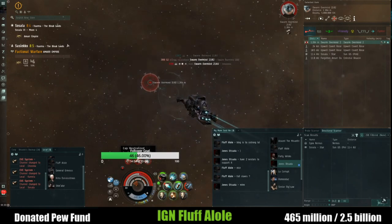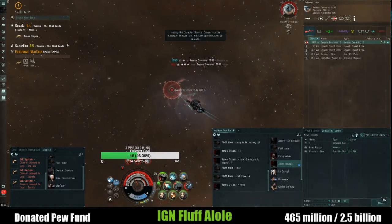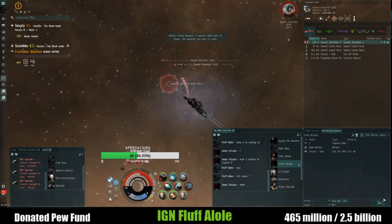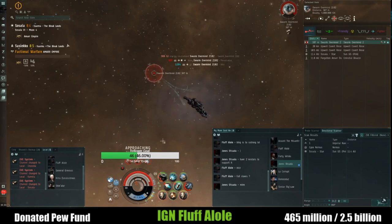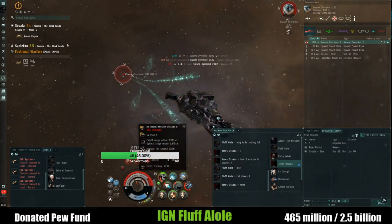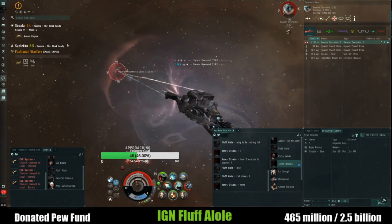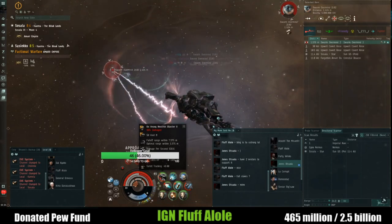The moment he dies an actual vault uncloaks near the destroyed station — you go blow that up and inside you'll find the actual blueprints for the EDENCOM ships and their modules, plus materials needed for the ships. I don't know if salvaging the wrecks counts toward the EDENCOM materials or just gives basic drone salvage. Either way this guy's going down.